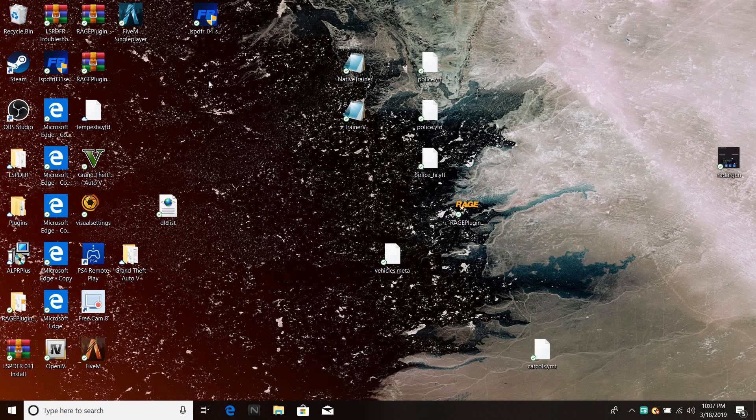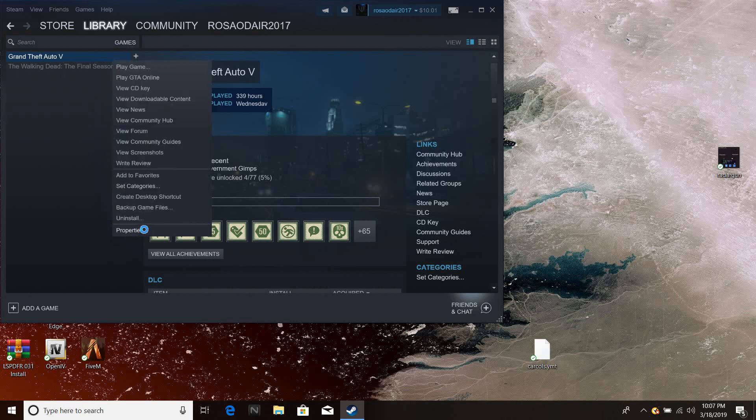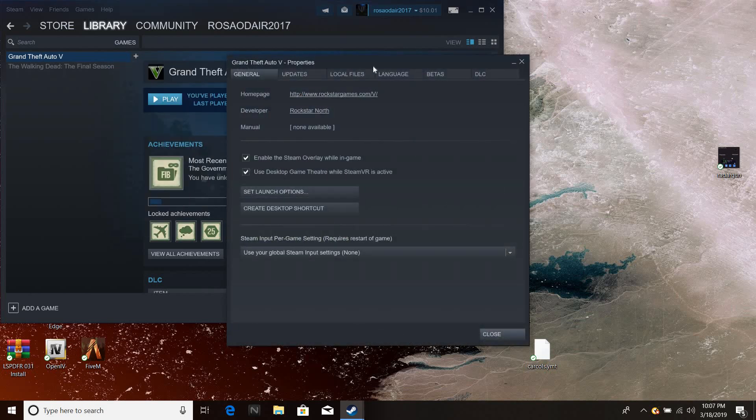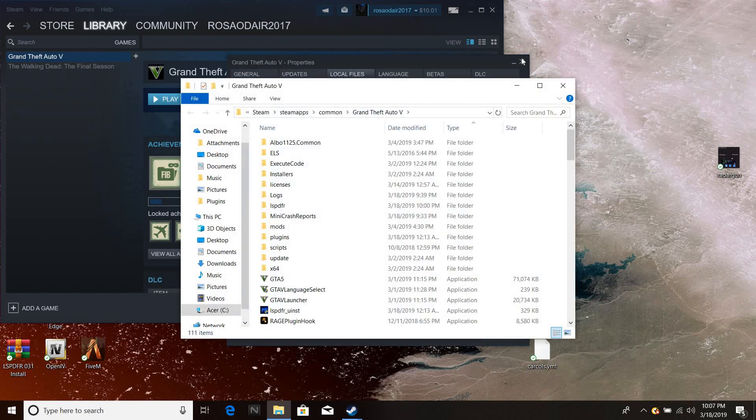First thing you want to do — if you don't know how to find your LSPDFR or GTA location, you just go right here. Go to Properties, go to Local Files, browse Local Files, and you're gonna find your game right there.